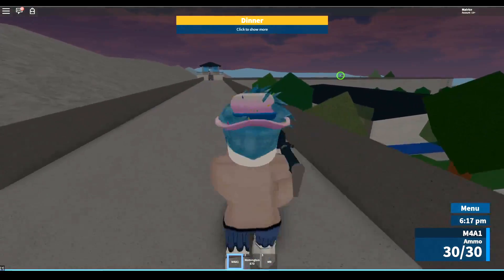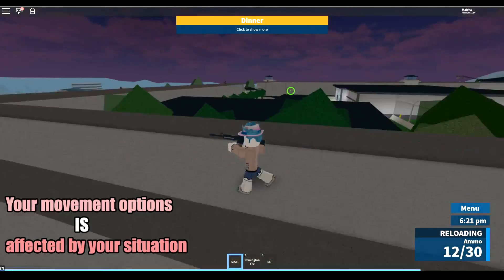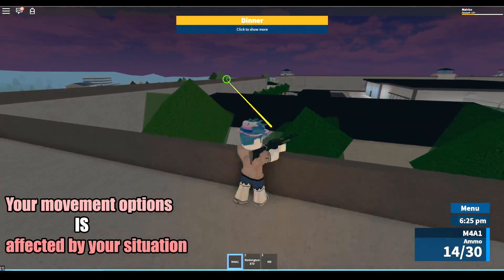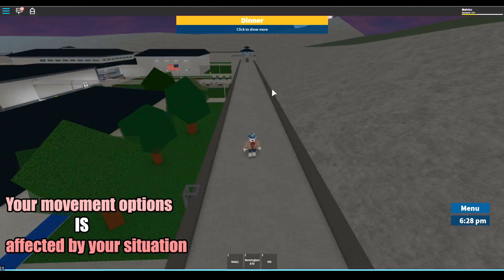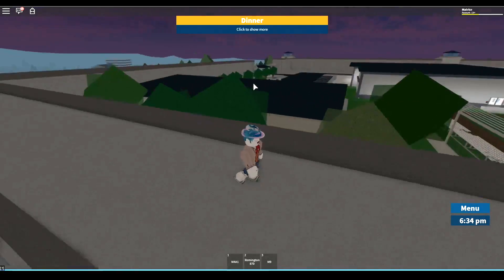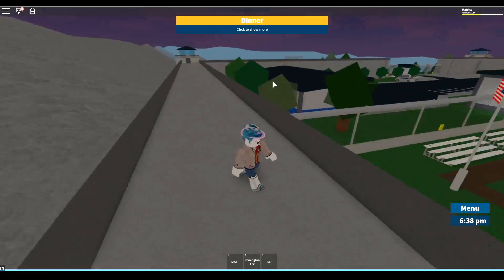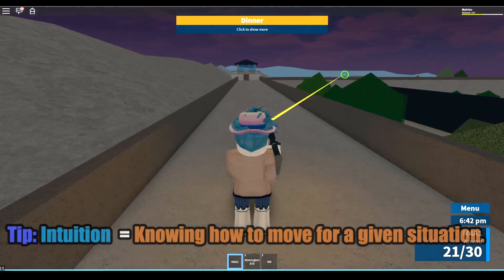Right now she doesn't even notice me, so I can just stand still. Same thing here — she's not noticing me, so I'll run straight. He's noticing me though, so I'll crouch and start shooting his head — and he's dead. The basic tip: know what to do whether you're being shot at or not. Against that other girl, the more optimal thing would have been just staying still and shooting her.